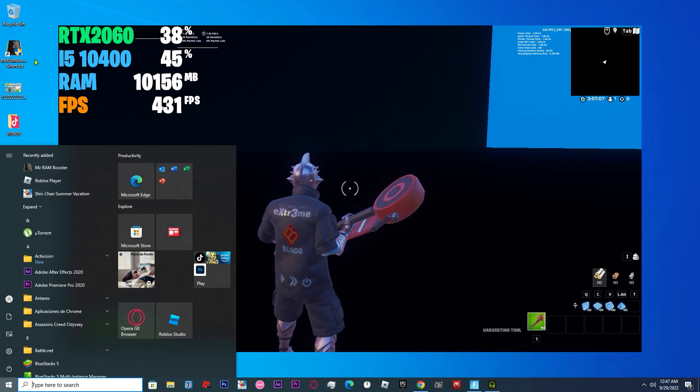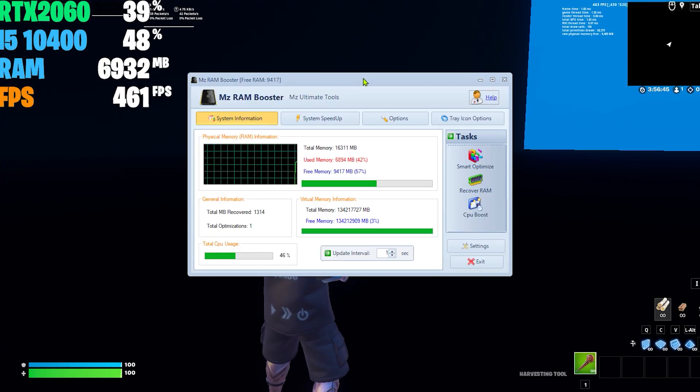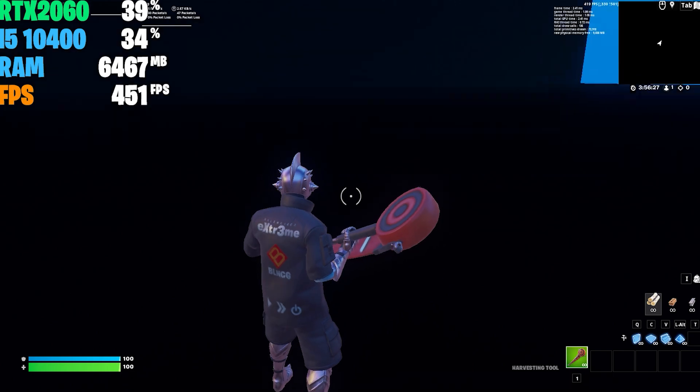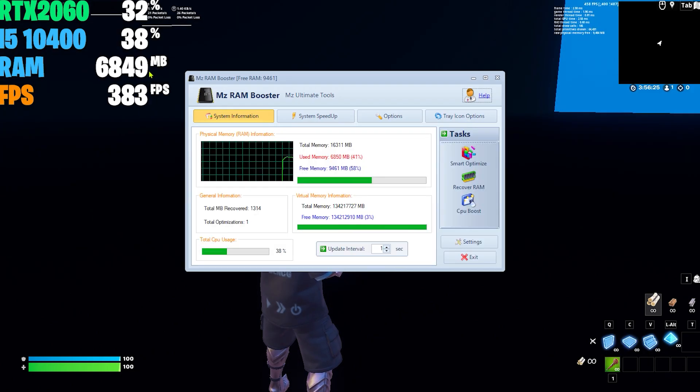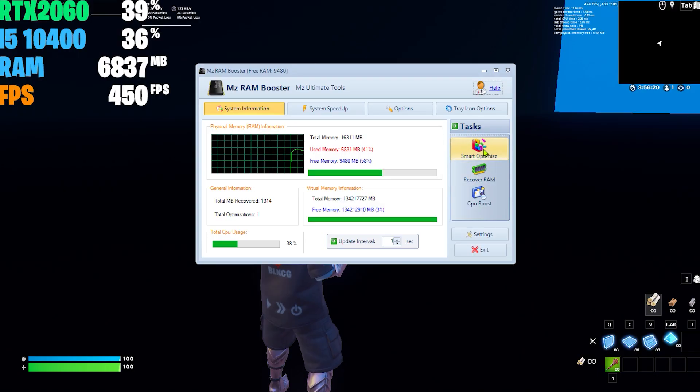I'm going to open MC RAM Booster — I'm not faking anything. Once I click Yes, the RAM will be reduced. Now we're at eight gigabytes. Opening MC RAM Booster will reduce RAM automatically, but if you want, you can click Smart Optimize to reduce it even more. Now I'm using only six gigabytes of RAM. If I click Smart Optimize, the RAM will be reduced further — down to five gigabytes, which is really low, even with all those Google tabs open with videos playing.